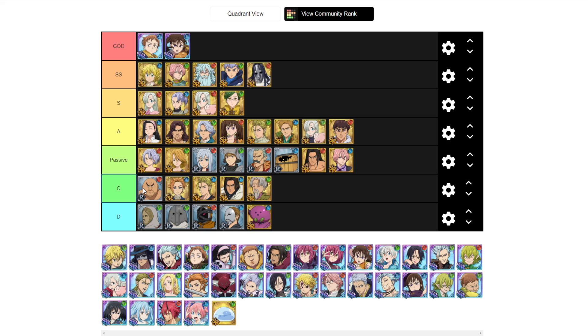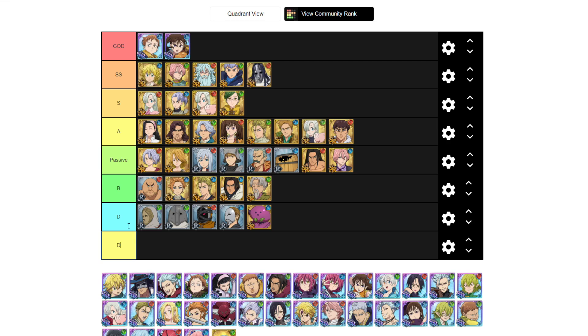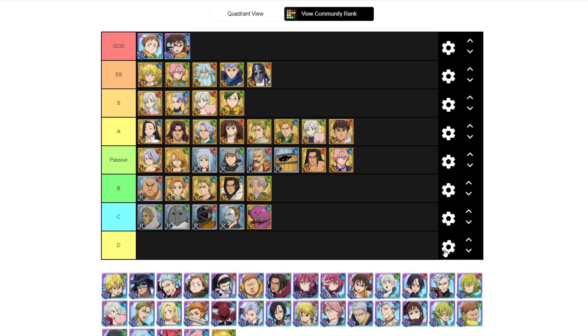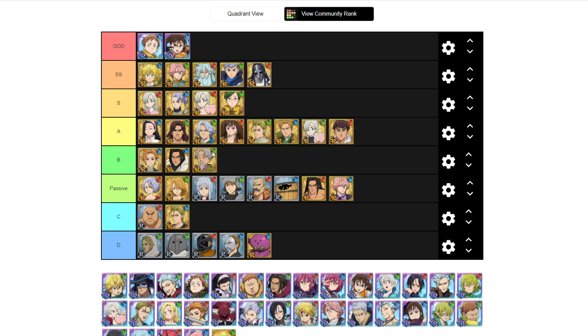You can obviously debate some placements. If you want to add another row and make a D tier or C tier, go ahead. Some units can be moved around — this is my definitive free-to-play tier list. Obviously there are some debatables, but overall this would probably be my tier list as far as free-to-play goes.